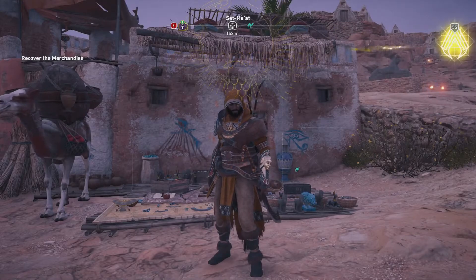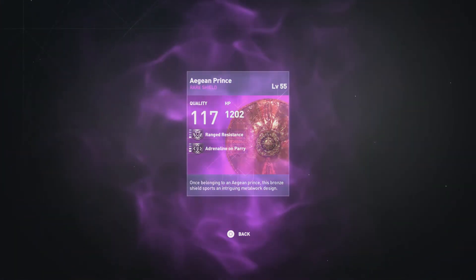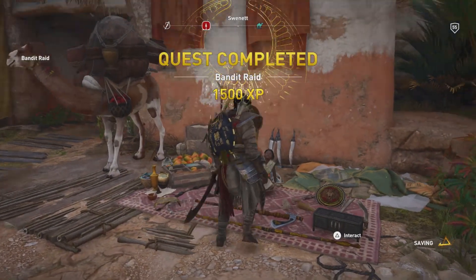Turning in our fifth of the week here and it looks like we are gonna get ourselves a rare, unfortunately. But we're not doing too bad — we've got ourselves 3 legendaries so far. This is gonna be the Agion Prince, 117 quality, 1202 HP, level 1 range resistance and level 2 adrenaline on parry, so nothing too exciting just based on the fact that it's a rare.